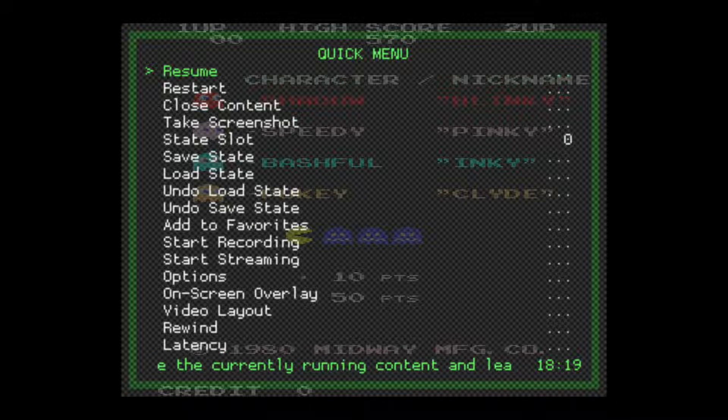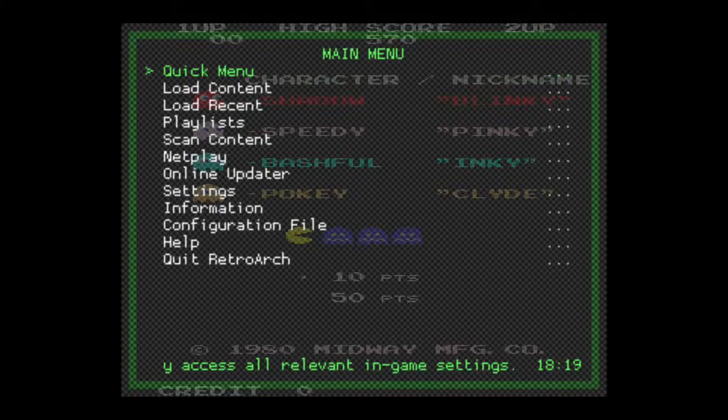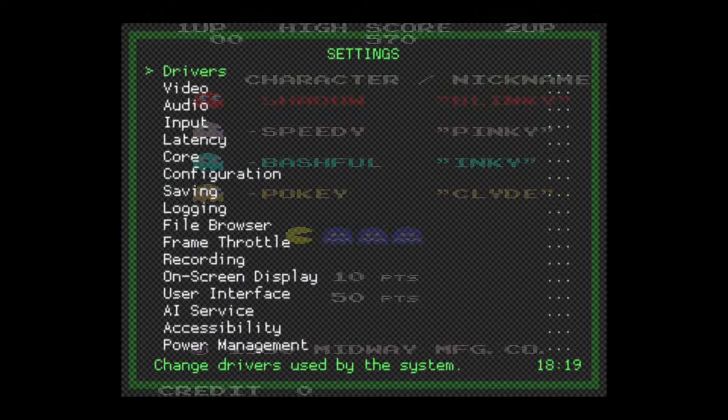Now we have to go down and hit our B button to back out one page. If you are on a PlayStation controller, depending on how you set that up, it's either going to be your X or your circle button. Typically if you followed the prompts, it's probably going to be your X button that backs you out. You'll see some additional options under this main menu. We're going to go down to Settings and select that — hit A to select, or depending on how you set up your PlayStation controller, it would be either the circle or the X button. For me it's the circle because I followed the prompts. Now we are going to jump down to Input, which is the fourth option down.